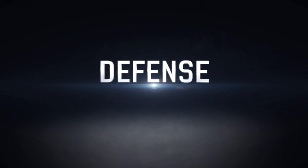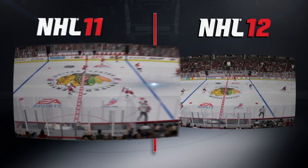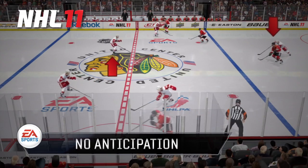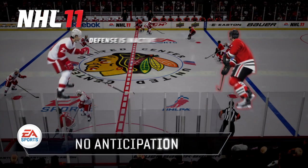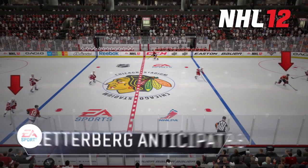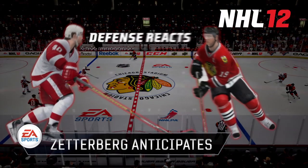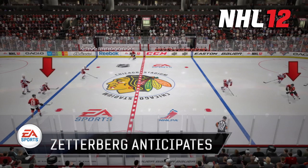Defense is just as important. One of the biggest weapons you can have is a good counter-attack. As in this example, teams can break out and get through the neutral zone without much resistance. In NHL 12, good defensive forwards like Zetterberg can anticipate where the puck is going to be and can take away those opportunities to counter-attack.